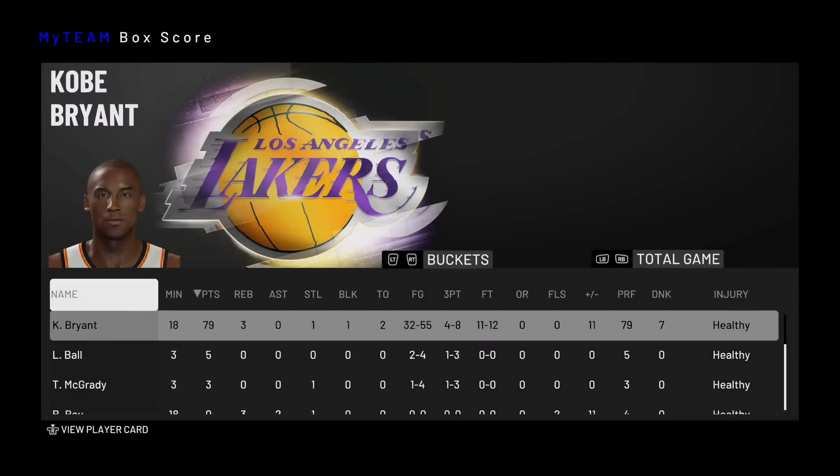Overall guys, this new Pink Diamond Kobe Bryant card was a success. He scored 79 points, three rebounds, one steal, one block, and only two turnovers. He shot above 50 percent overall and exactly 50 percent from three — and I was low-key just chucking up shots. This man bangs on anybody, he hits the three better than his old Pink Diamond, and his post fade away is unstoppable. I'm kind of mad I didn't get 81 — missed those last three shots. I suggest you guys pick him up; he's going for under 100K. Thanks for watching — BPZ out.